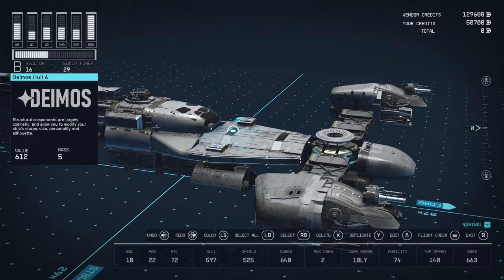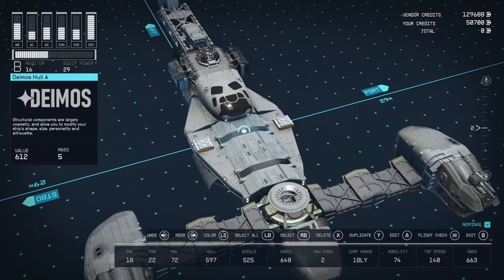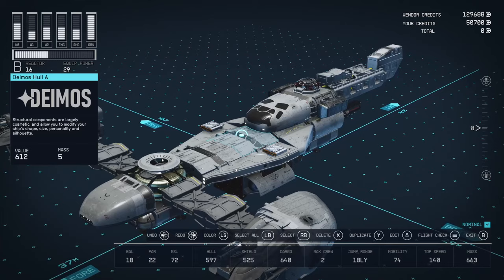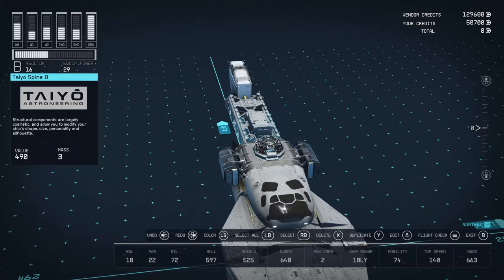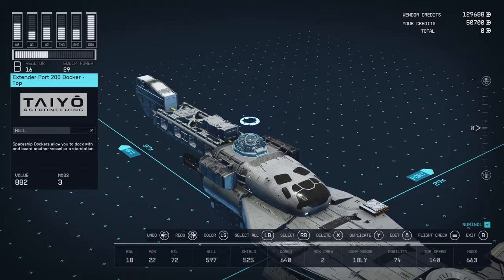For the hull, I just put a bunch of one-by-ones together. Of course you could use two-by-one or even a three-by-one in here, but it's really up to you. I thought this docker looked really good here because it was kind of like where Grogu sits in Mando's ship — the N1 — so I thought that was kind of cool.